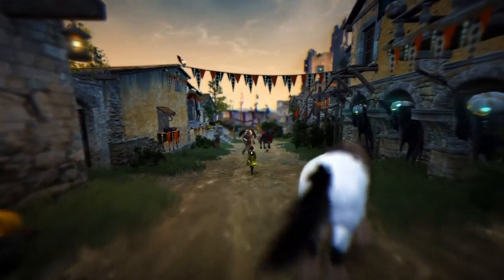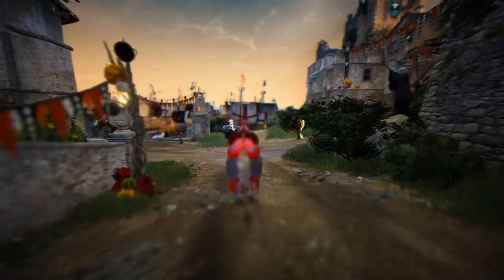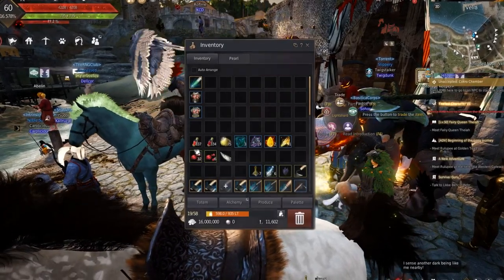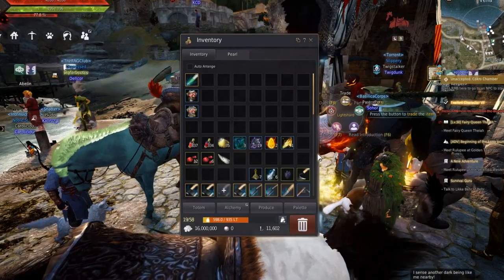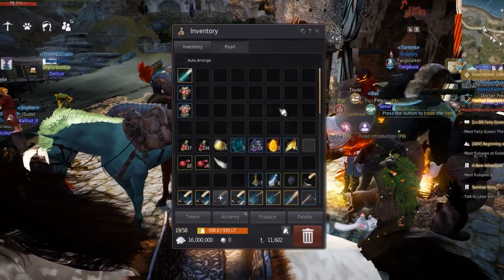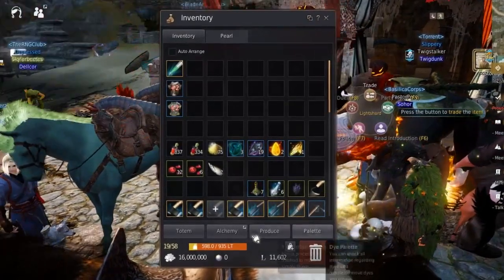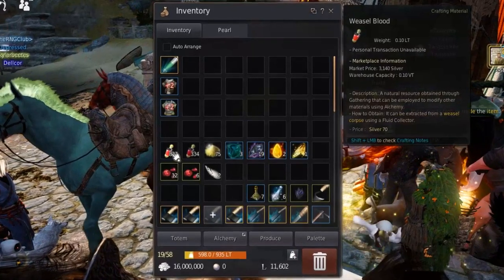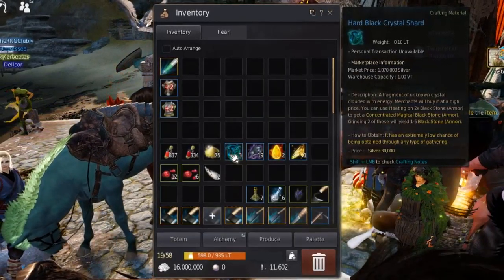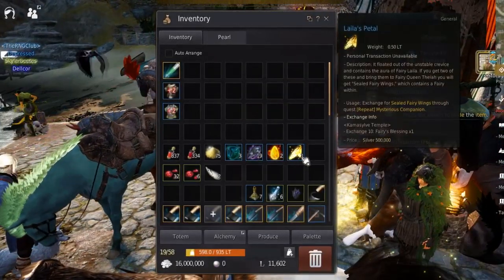With all this info, you are ready to go off and make 30 million silver per hour. Here's an example of what I gathered during my hour of using this method. Here are all the items I collected during the one hour time span. I'm going to go over all the items I collected, then cover how much silver each can be sold for and how much silver I end up with at the end. From the one hour grinding session, we got: weasel blood, wolf blood, fairy powder, hard black crystal shards, black gem fragments, kaffra stones, and Layla's petal.